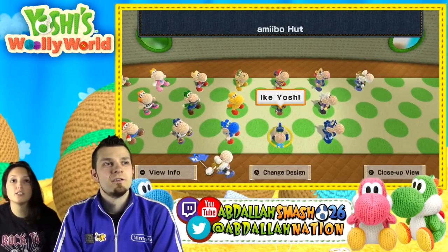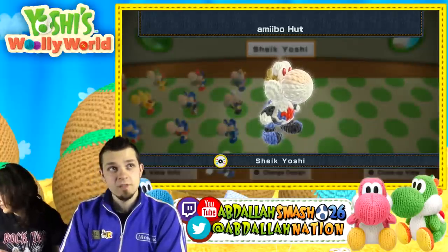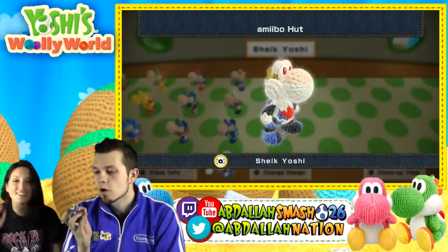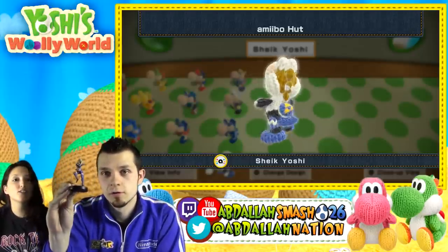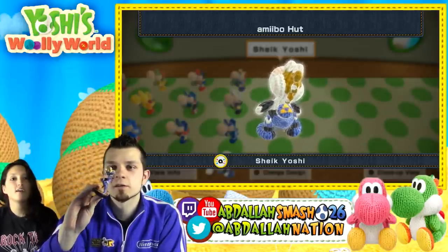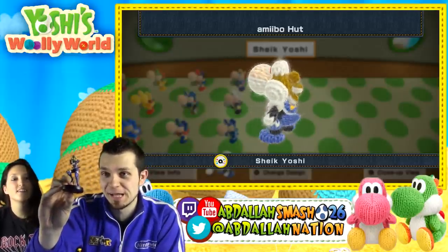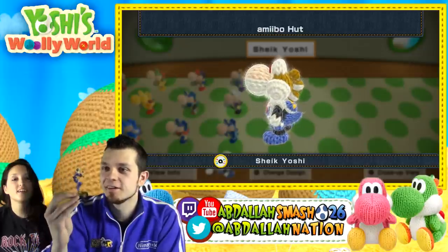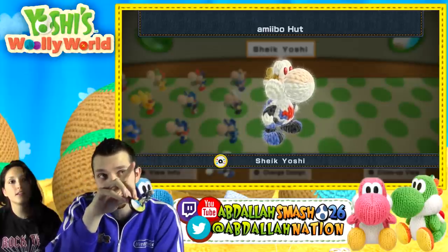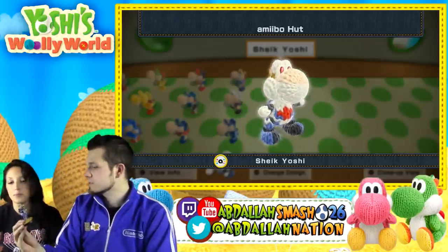Oh, that's pretty cool. She's got her genius going on — that's pretty Sheik. She's thinking with those crazy red eyes. Yeah, Sheik's got red eyes — she does, it's true. Oh, she's got a Triforce on her back! That's the coolest thing, even though she doesn't have a Triforce on her back. The Yoshi version does — it's kind of symbolizing Zelda. And she's got the Sheikah symbol in the front. That's cool. I like this amiibo.